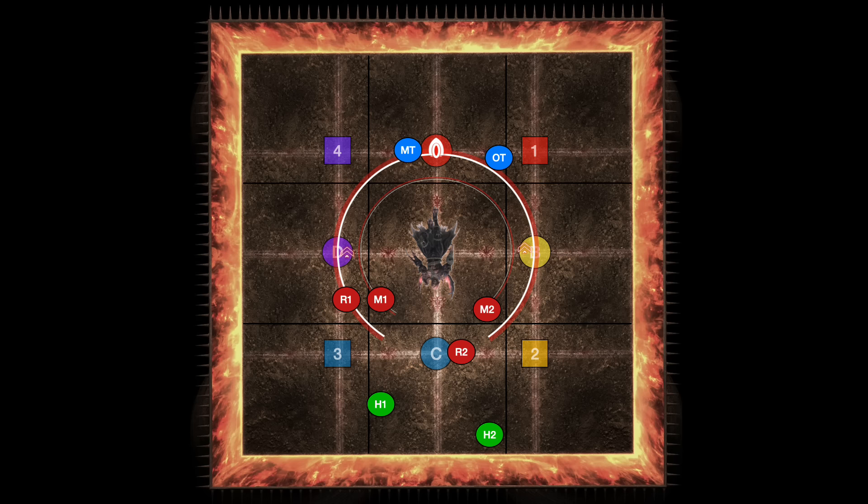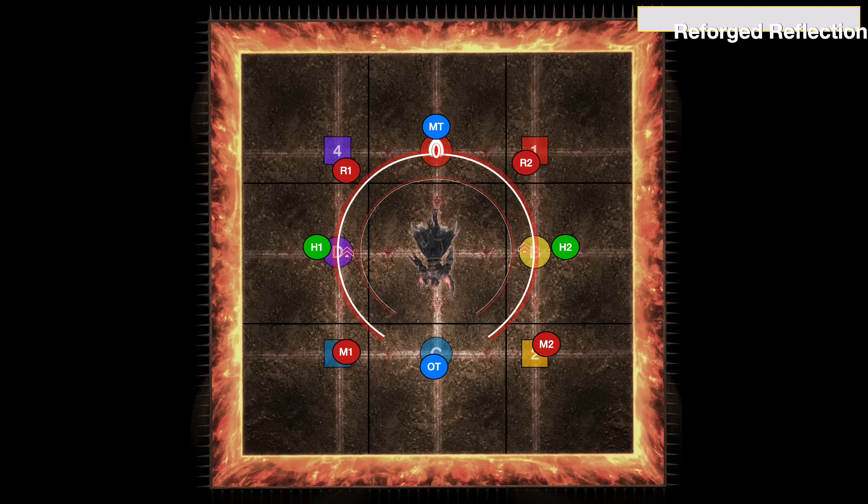Afterwards, the boss will transform back. Now I want to show you the other possible mini-phase. On the first transformation, the boss could have instead turned into snake mode. As soon as you see that it's becoming a snake, get out, as this comes with an AoE that fills the entirety of its hitbox. Max melee is fine. Stack up middle and prepare for Gorgamantea.